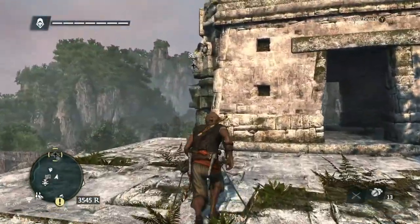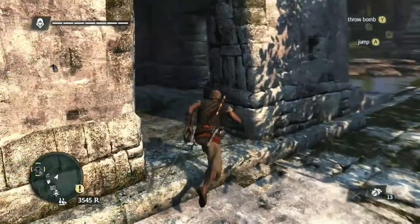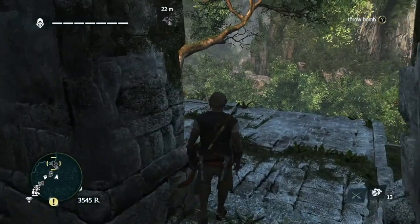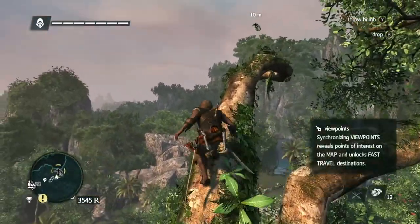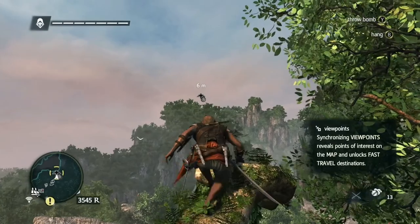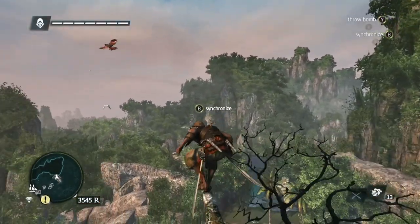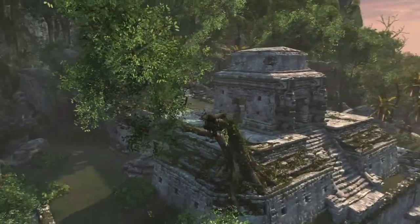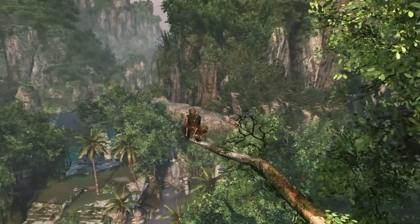Now we are at the main viewpoint for Mysteriosa and Kenway can perform the leap of faith. Once you synchronize the viewpoint, you unlock the whole area and allow for fast travel.